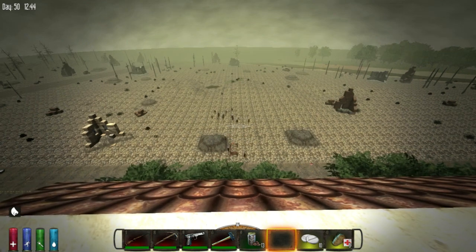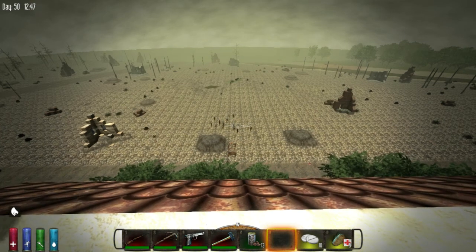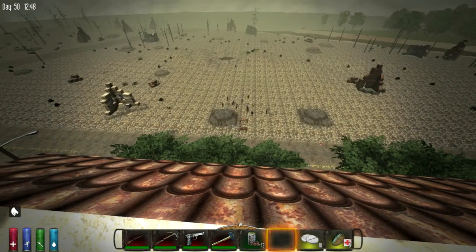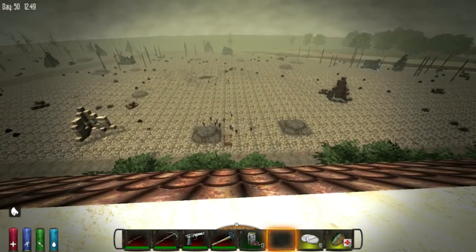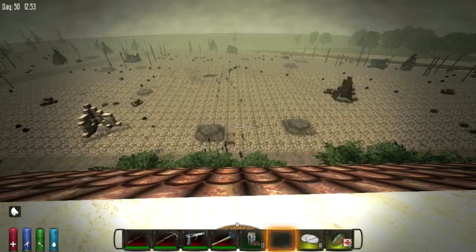Looks like there's a horde coming in. They're going right for the sweet spot on the wall, and now they're gonna walk along to get to the door and die. That is hilarious. See where they spawn in from around that hill? Yeah, they're still spawning in. Bloop bloop bloop bloop. Yay, we get the horde!